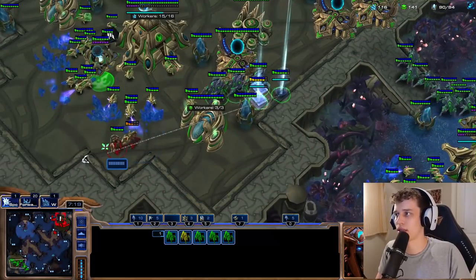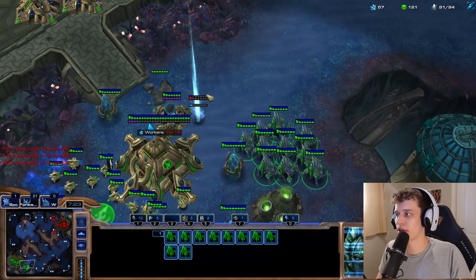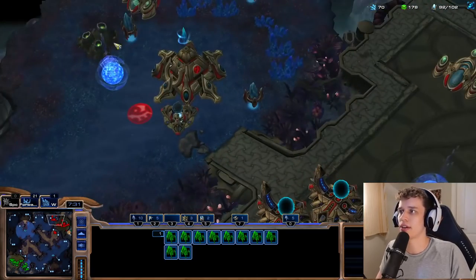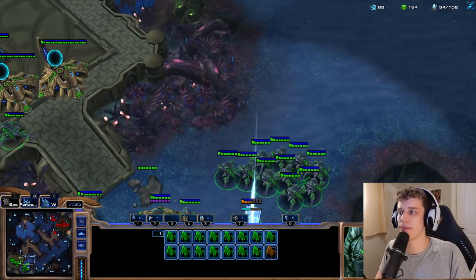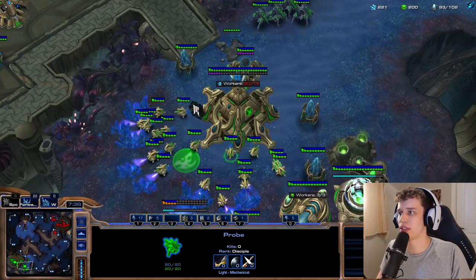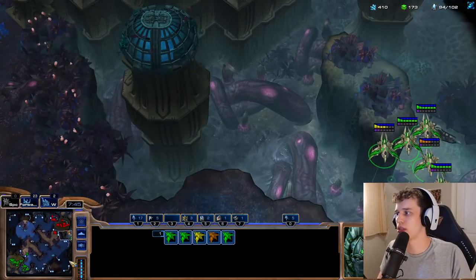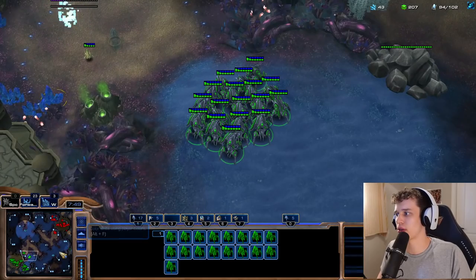Three worker kills — honestly it's not the end of the world. I think this is pretty okay for me. I want to get a Forge probably. Did he have a Forge already? I think he was getting one. I have a good Stalker count as well. And we have a bunch of these absolute monsters — these Phoenixes — which are super useful in most situations. As long as I don't lose these for free, I think we're going to be A-OK.